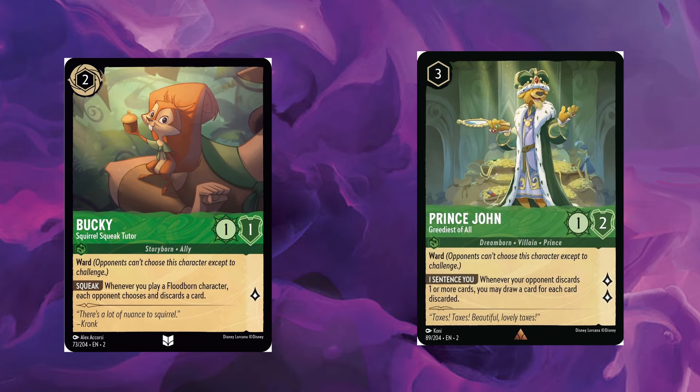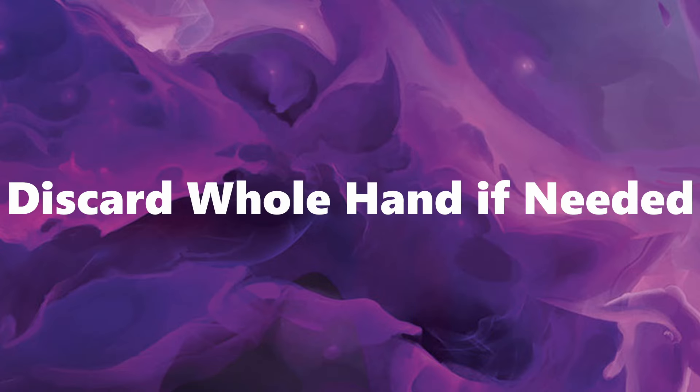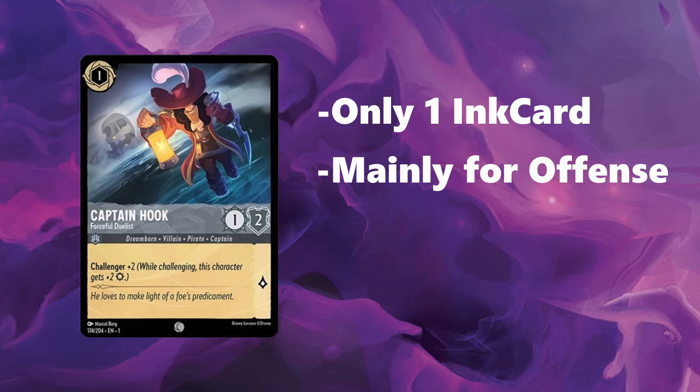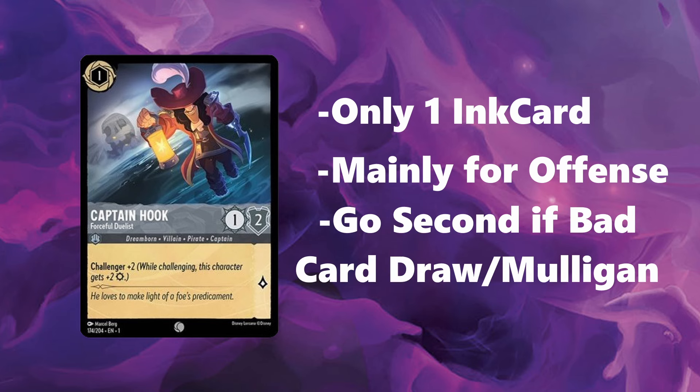The idea is you want to start with Bucky and Prince John in your opening hand, or at the very least Bucky — but ideally you want both. Discard your whole hand if you have to, with the exception of Hook, because he's going to be your only one-ink card and he's just there for offense. Go second if you have a bad card draw and mulligan — you want to try to get that extra card. If you go first, you don't get to draw a card.